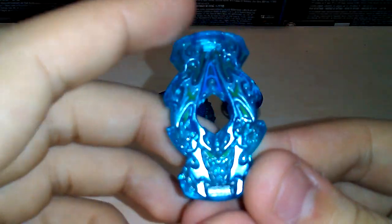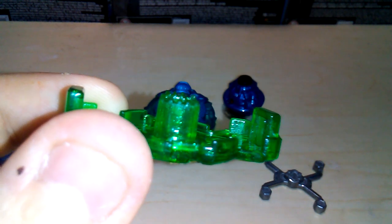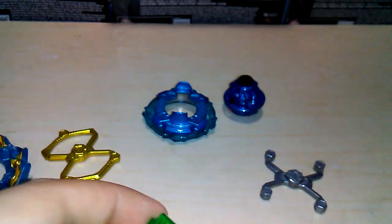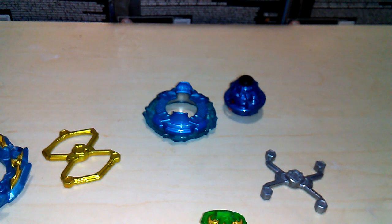Then we have the gachi chip which is Ashura. Let me compare it to the original Ashura — one thing I want to check is the teeth, to see if they actually made the teeth better on Ashura. So here are the teeth for the original Ashura. And here are the teeth for the WBBA Ashura — I think they actually did make the teeth better on this one. They look slightly taller. It would be nice to make the teeth better on this Ashura.